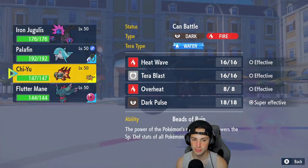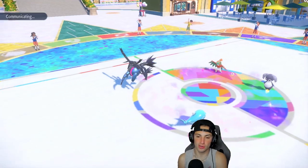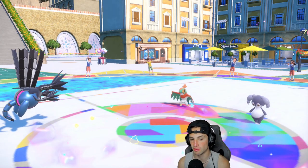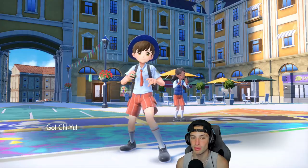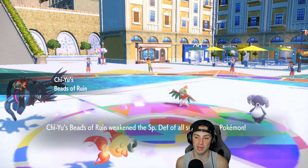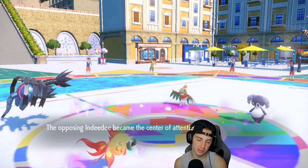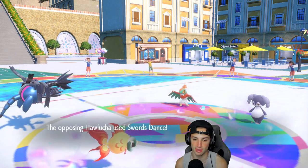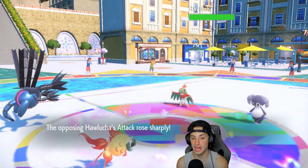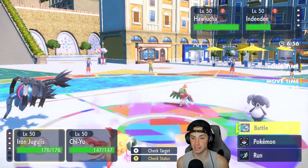I'm going to hard swap into Chi-Yu, hopefully rip into Hawlucha and get rid of it. We might actually outspeed it with Quark Drive — Beads of Ruin will come out, and we get Palafin into hero form. The opponent uses Follow Me, which is a solid play on their end. Swords Dance comes out — that is terrifying, and it outspeeds me.